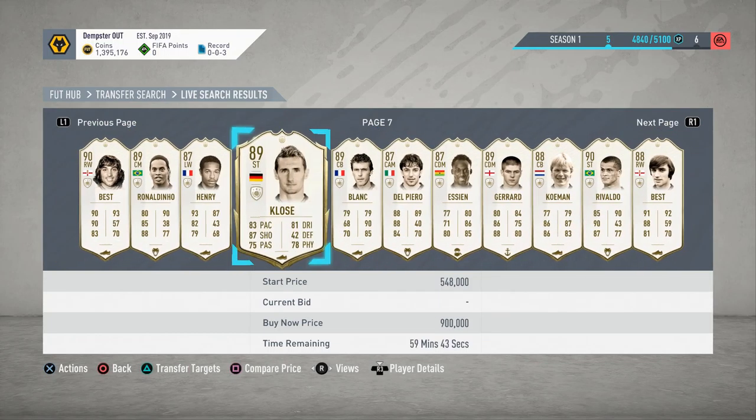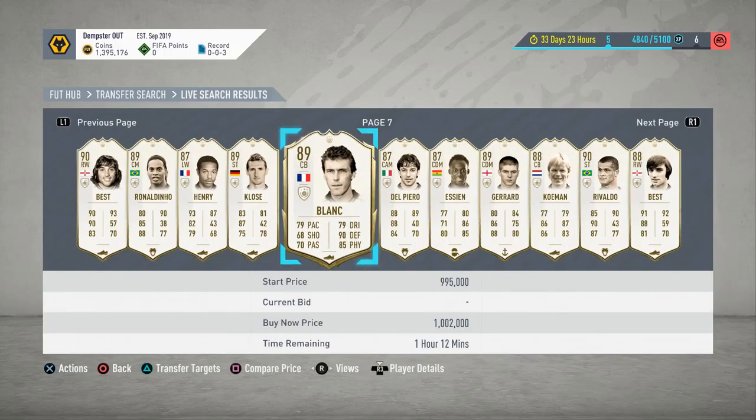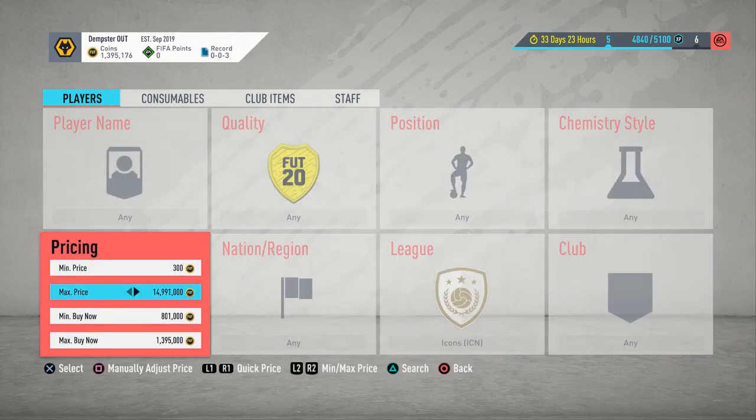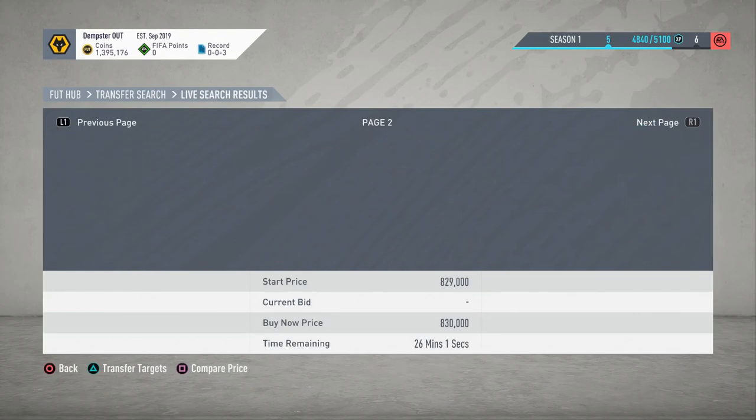If you want to see proof of the Maldini deal, go to my Twitter — it's in the description — and give it a follow. I do post a lot of good deals on there as well. You can see I've got nearly 1.4 million coins in the bank now, which I'll definitely have once everything sells.